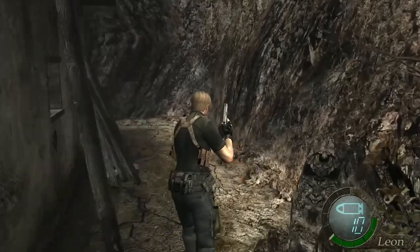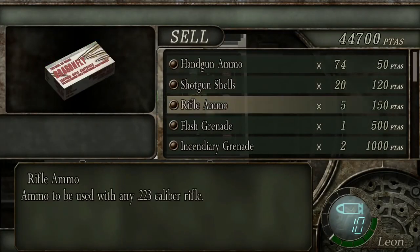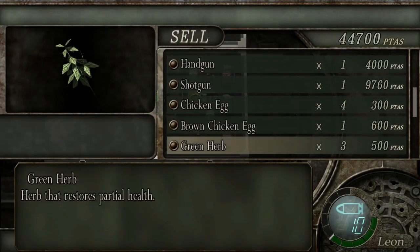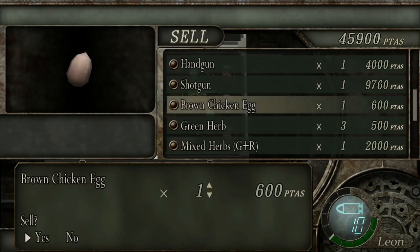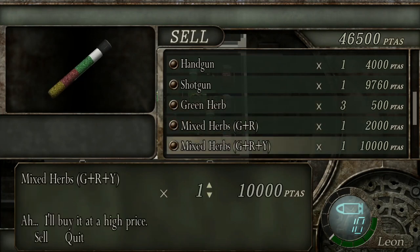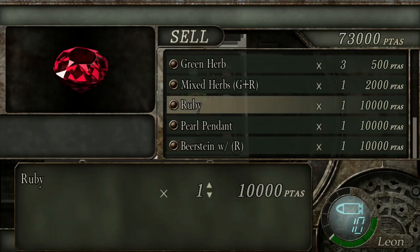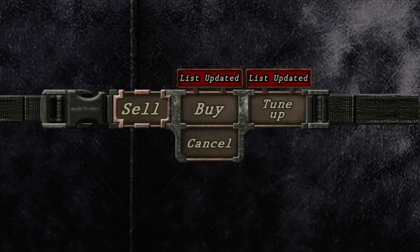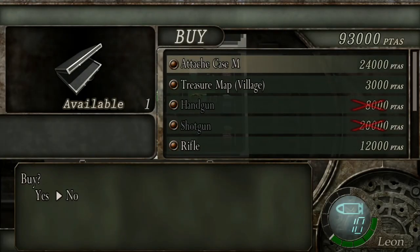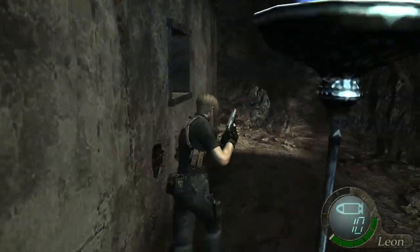Just run over to that door so you see that little scene, but do not go through it yet. Instead, come around the back of this house to the merchant — this is the guy where you buy things from. You want to sell all the chicken eggs you've found, sell the green-red-yellow herb mix, sell the first aid spray, sell the spinels, sell the ruby, and sell the pill pendant. But do not sell the beer stein combined with the red cat's eye.